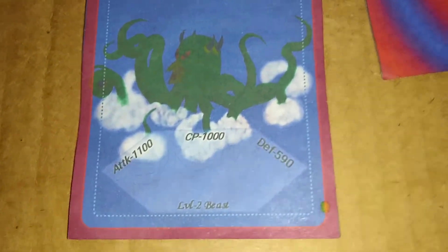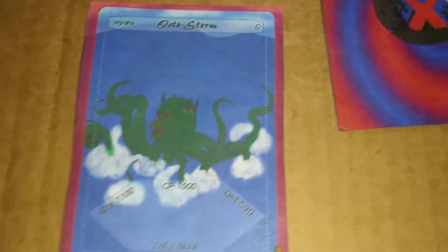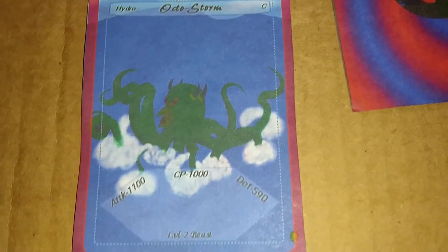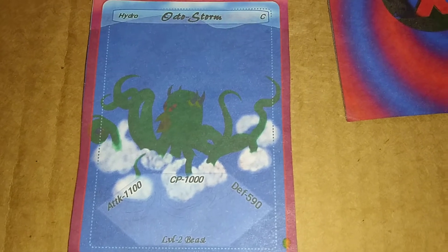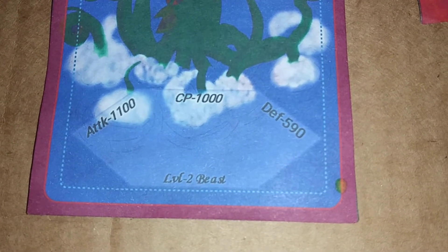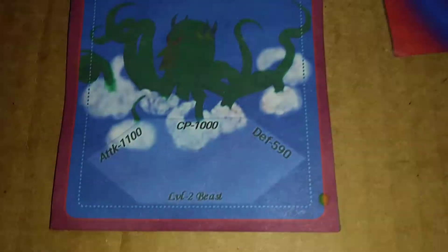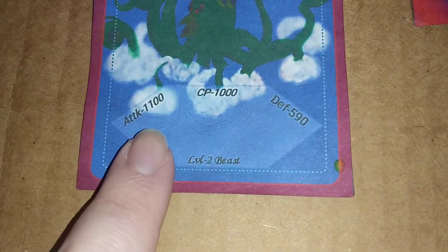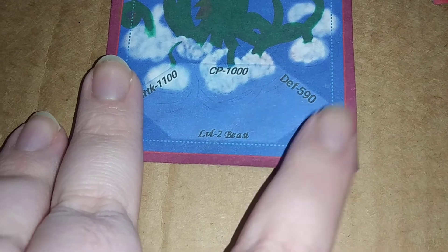Anyway, this is my current card layout. I'm working on a new layout that looks a lot cooler. Keep in mind I'm not good with leveling — I'm not good at coming up with perfect numbers for the attack, defense, and levels — so those numbers might change by the time I finalize everything. I know for a fact I'm going to change up the attack and defense stats.